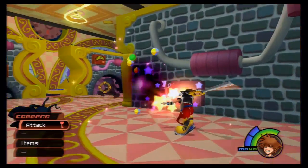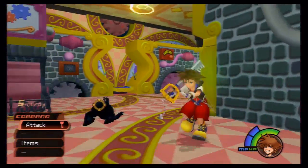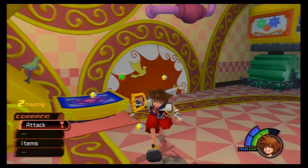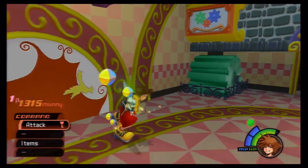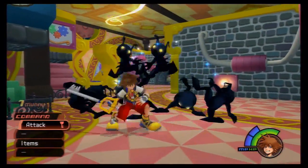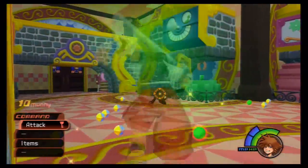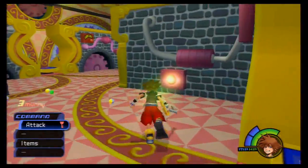In the Gizmo Shop you're going to be bombarded by Heartless, and they'll come in increasing increments. There was one, now two, now three. We got our first item drop off one of these — a Lucid Shard, which is used for synthesizing items so it's really worth keeping. This is probably the final wave, about 10 of them. Then you can leave the Gizmo Shop.